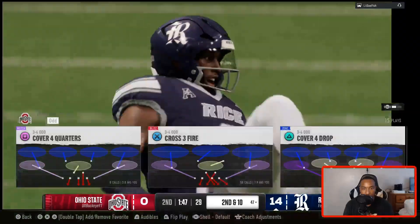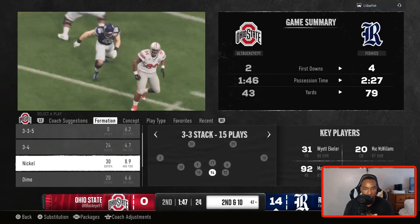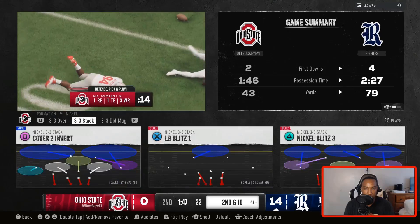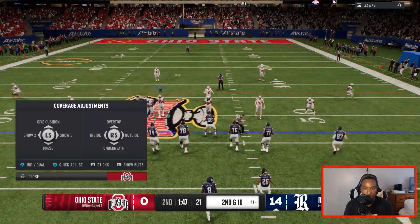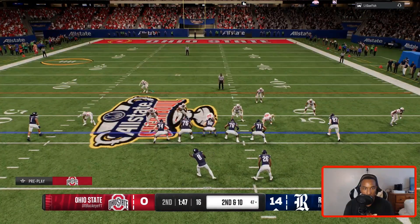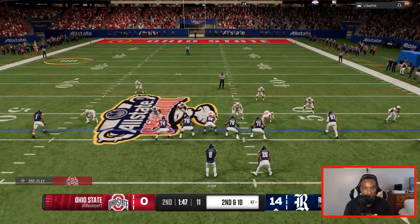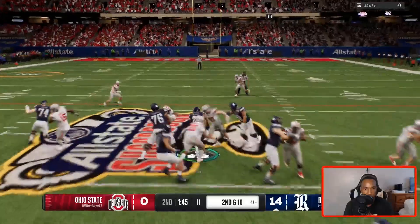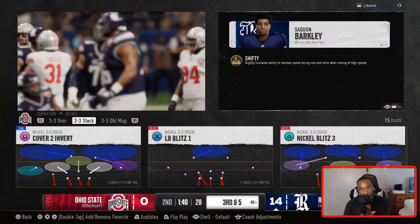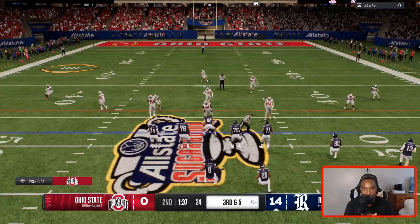Pick it off! My player didn't react in time. Let's switch things up — we'll hop over to a nickel 3-3 stack and run some nickel blitz three. We're going to use our Eckler here. Let's get some pressure. He's running the ball right at the middle. We need to stop right here. I'm not going to call a timeout yet because I want to save it for my drive if we can get the ball back.